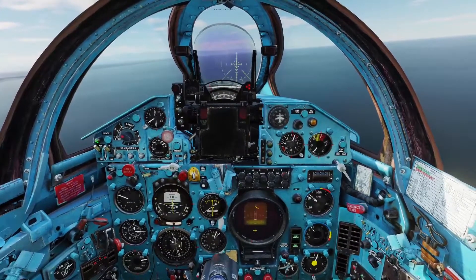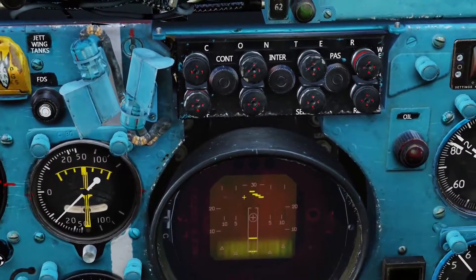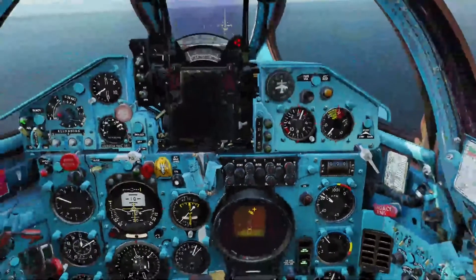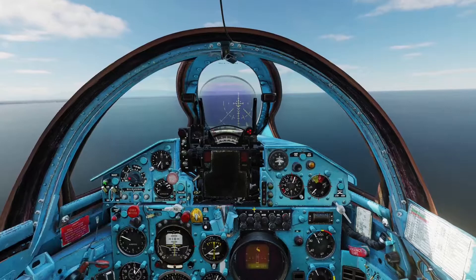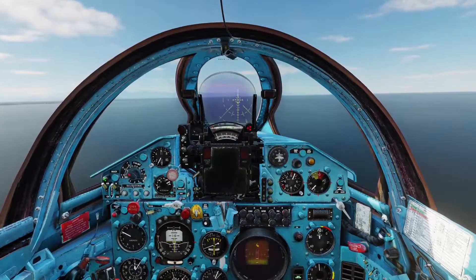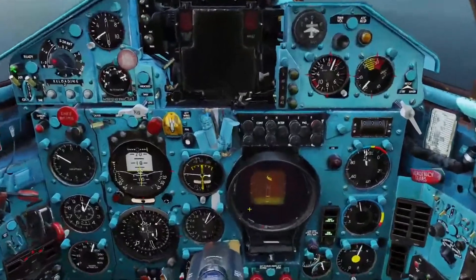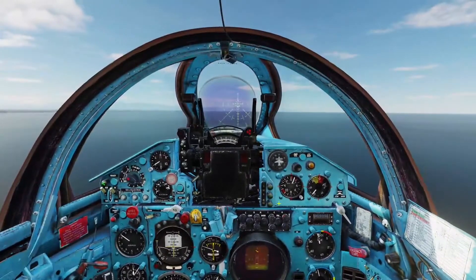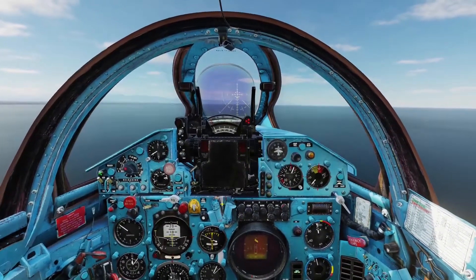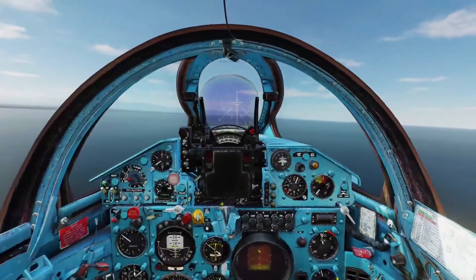Down here at the bottom is your IFF. We're going to go ahead and interrogate those aircraft. You can see they come back with little minus signs, which means they're not coming up as friendly. If they showed an equal sign, they'd be friendly. A negative sign means they are enemy or we're not able to identify them.